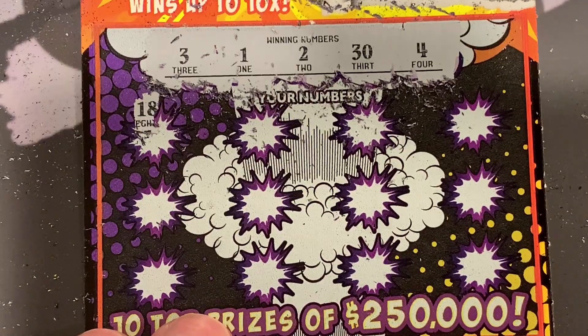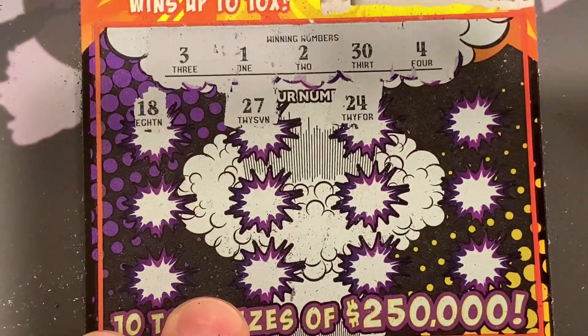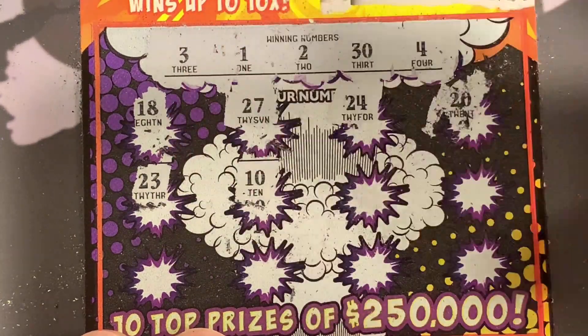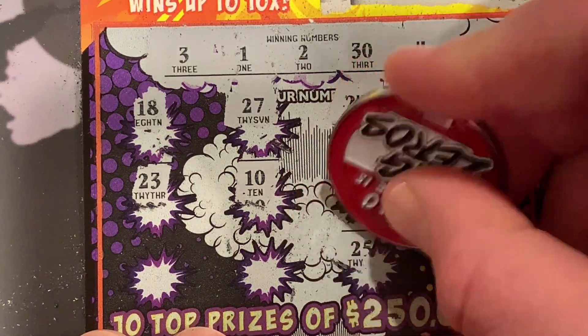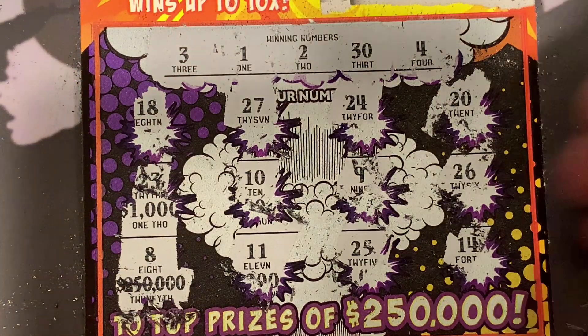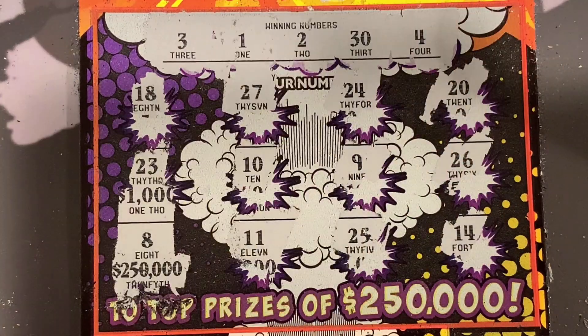Now look at this one — a lot of singles. 18, 27, 24, 20, 23, 10, 9. No, we don't have a 9. 26, 14, 25, 11. Last chance — let's see what the prize is. For a second I was like, one digit, we got it. No, we don't. We got 3, 1, 2, 4, and a 30.